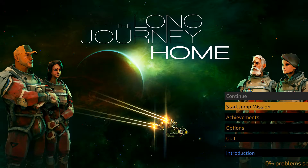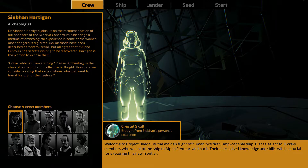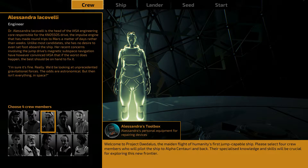Let's get started with it — I'm not sure what to expect, so let's jump to it. We've got to pick our crew — choose four crew members. Astronaut, archaeologist, test pilot, engineer. As I understand it, the individual items that they can bring are very important.